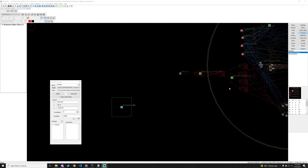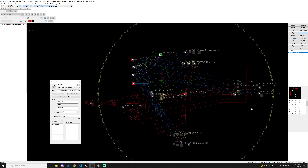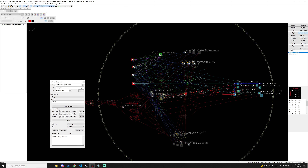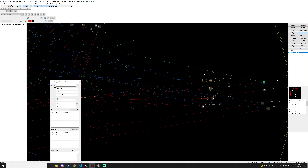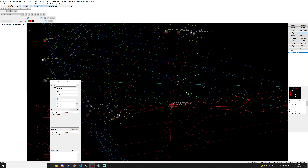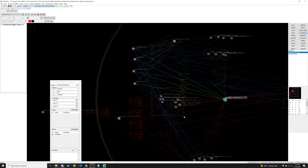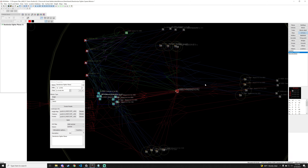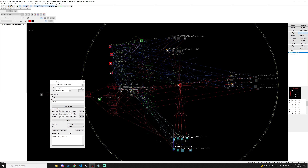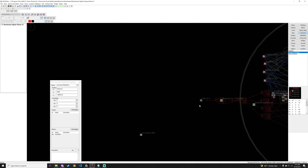We're back. In our last video we talked about setting up the randomization for our different planes, setting up height for the spawners, height for all our different waypoints, and setting up the waypoint so that we could have the plane either come in from the west, north, east, or south and then move to the center location and engage any fighters in the yellow circle.